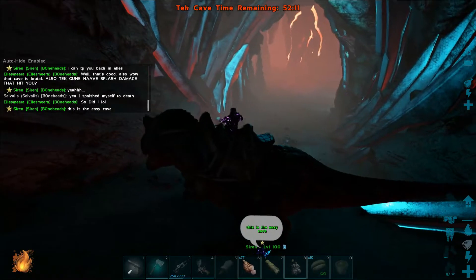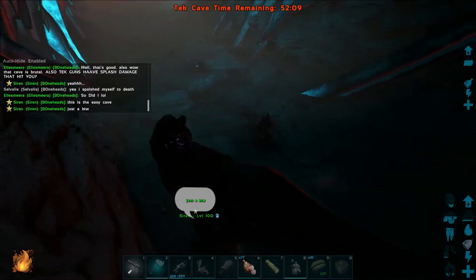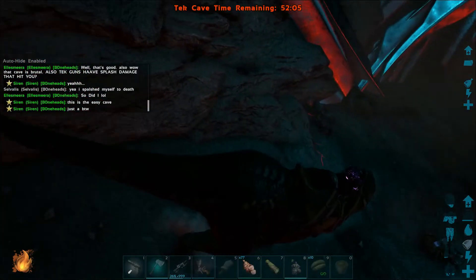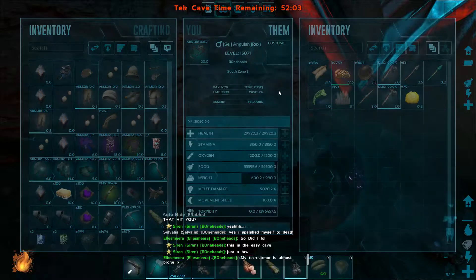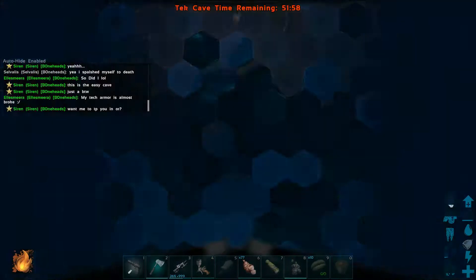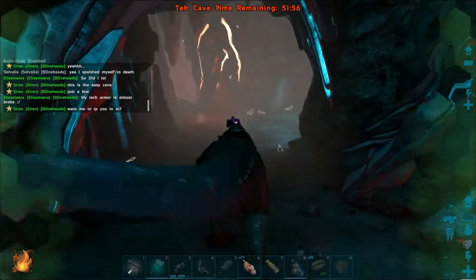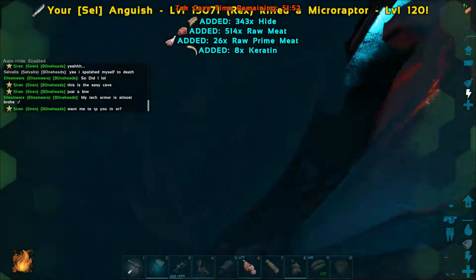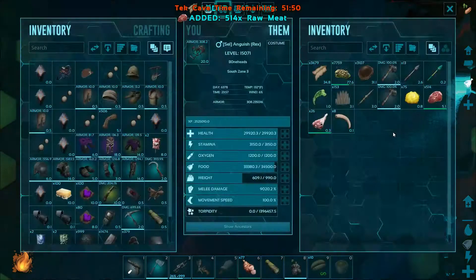We are back, and Siren decided to summon me in. Since we didn't know we could bring dinos, I have hopped on to Anguish, Suffering's twin. Gonna put that back on so I can see where the bad things are. Die, micro-raptor! Inventory management is gonna be a thing.